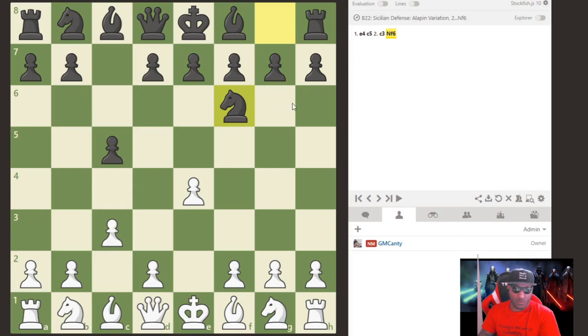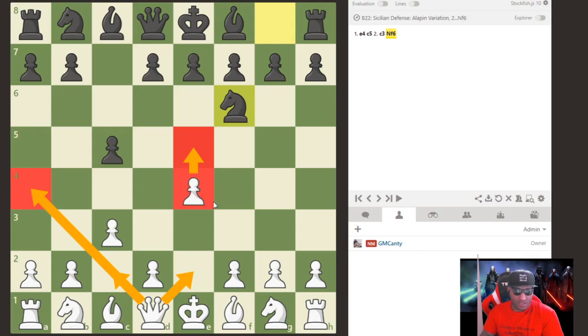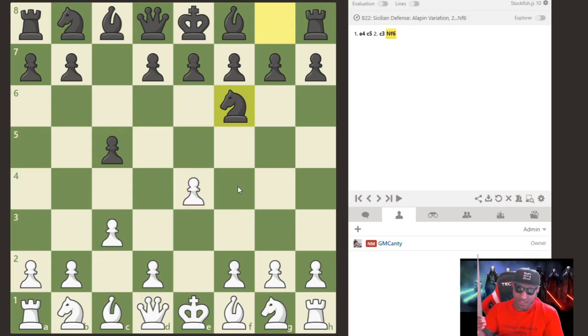After Nf6, they're threatening this pawn. You can go Bd3 and then back it up with Bc2 and d4 — that's called the Danny Kopech system. You also have f3, which is kind of passive, or e5, Qe2, Qc2, even Qa4 to defend the pawn. But the best way to defend this pawn is actually by just pushing it — e5 — attacking the knight.